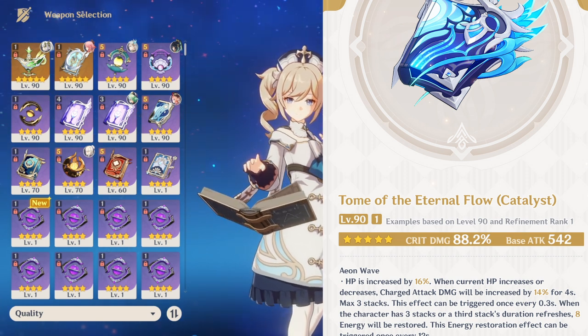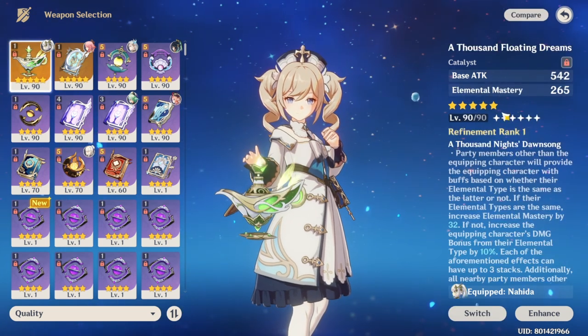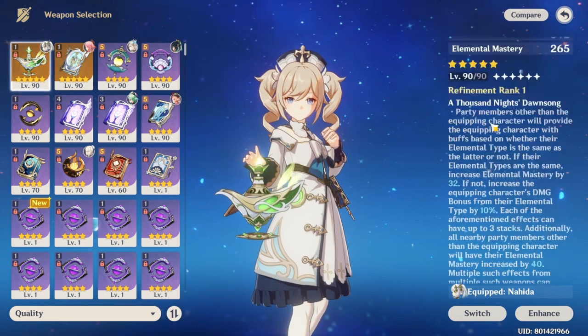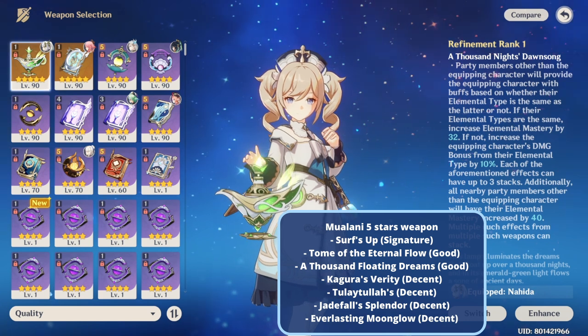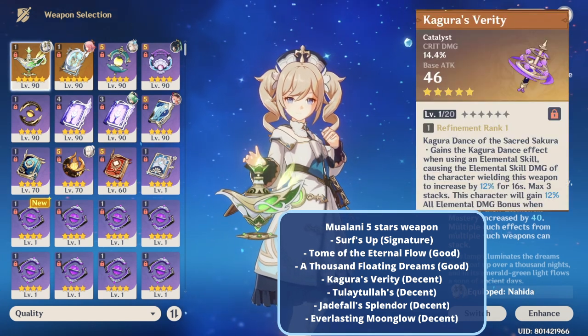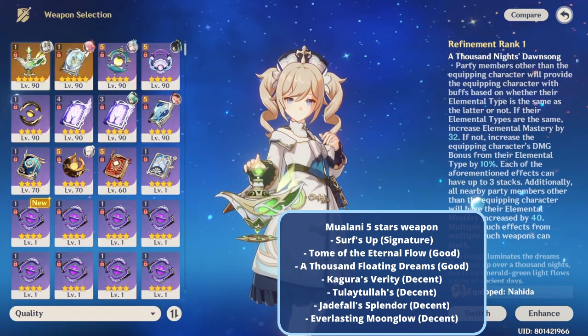Other options include A Thousand Floating Dreams (Nahida's weapon) which gives Elemental Mastery — useful since Mualani plays in Vaporize — along with some elemental damage bonus, and Mappa Mare, which is also pretty good. If you have Kagura's Verity, Tulaytullah's Remembrance, Everlasting Moonglow, or even Jadefall's Splendor, they're still decent mainly because of their stats, though the effects aren't great.